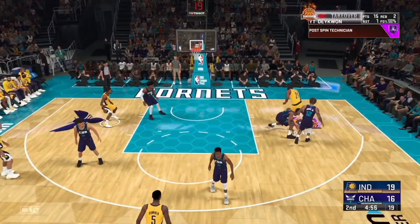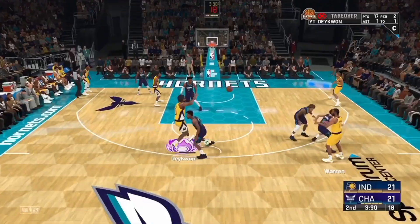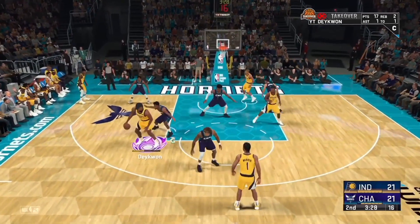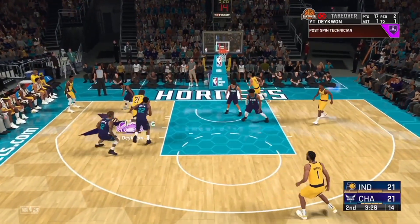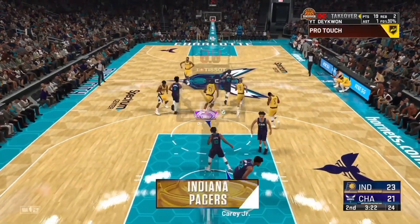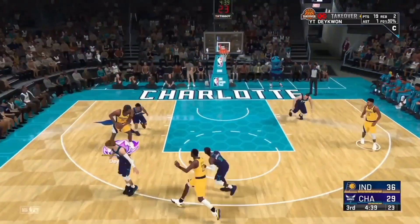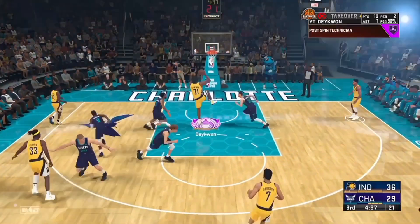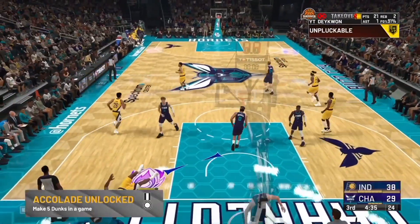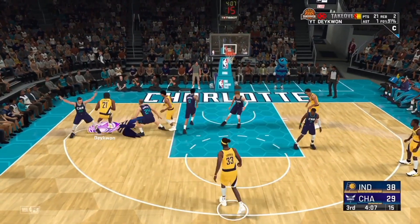If y'all saw my last video about post hooks — if your build has post hooks, just use post hooks in MyCareer. Post hooks are so easy; it's basically like shooting the ball but you can't be guarded while shooting. So if you have a high post hook, put on Pro Touch and Hook Specialist and go crazy in MyCareer. But this method you're still gonna get a lot of points — I still score 40 to 50 points doing this.